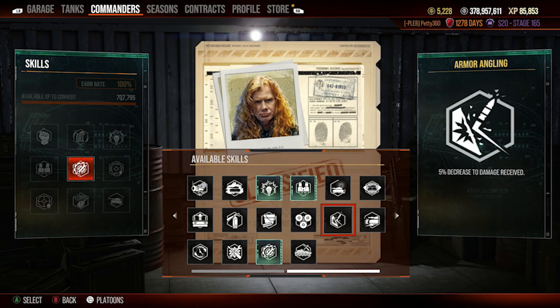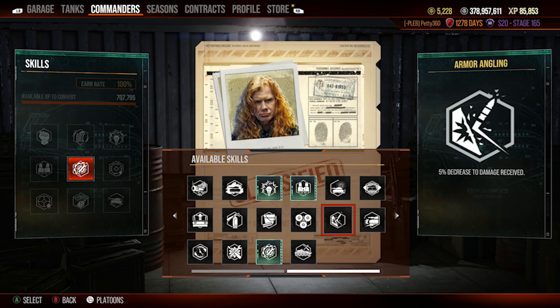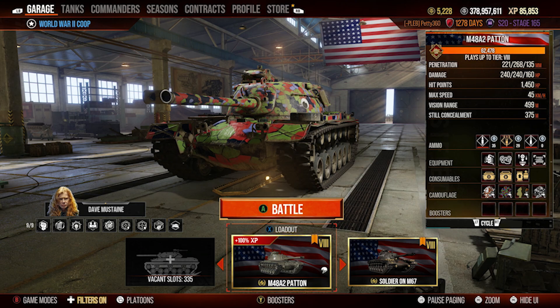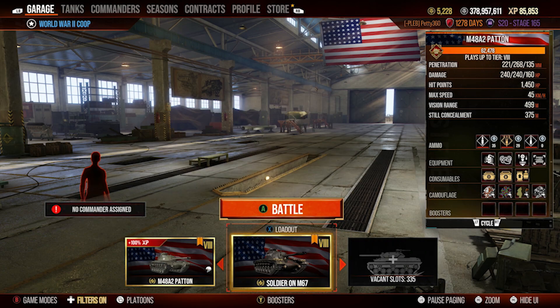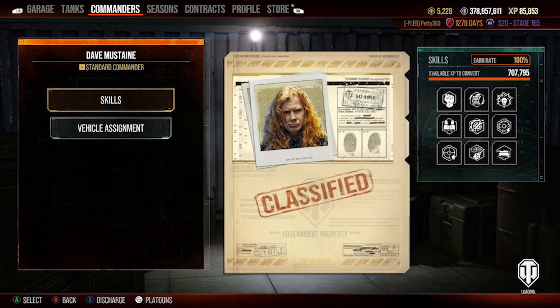There are many different ways to set up a tank. If you really wanted to use the flamethrower all the time, you could drop rapid aim or one of the gun perks and run armour angling to reduce damage taken — you're going to take a lot of damage just sitting there flaming people. But the flamethrower really isn't that useful if I'm 100% honest, so you want to make sure the main cannon is your priority.